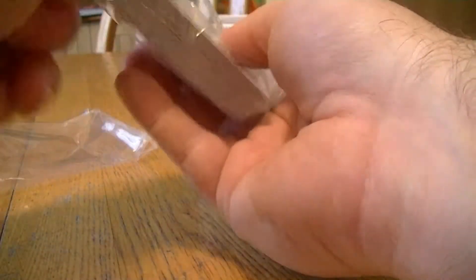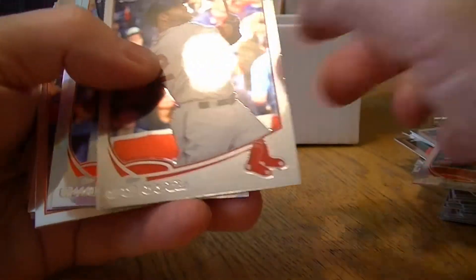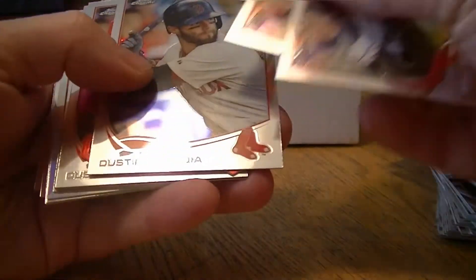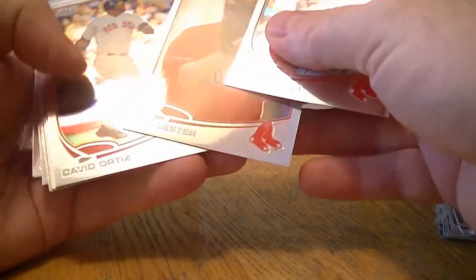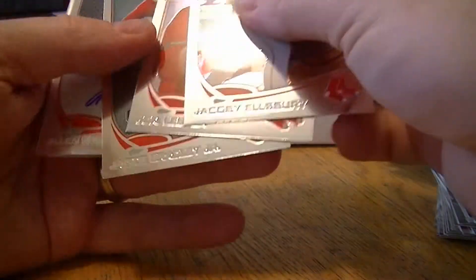And the rest were base. That's a lot of cards in the case. I got a refractor of Napoli, a refractor of Shane Victorino, a refractor of Alan Webster. Got a die-cut of Ortiz, and a Shane Victorino Black numbered 2100. Nice. Lester refractor, David Ortiz refractor. At least he's got a lot of refractors.